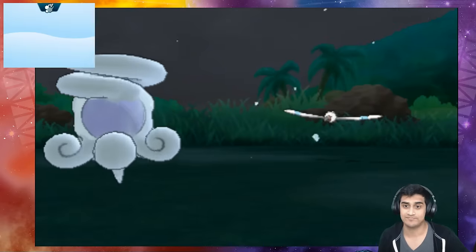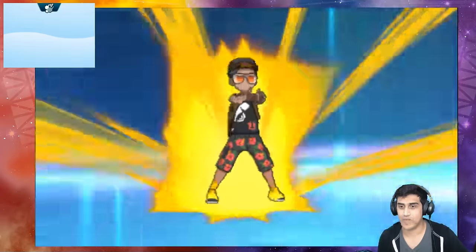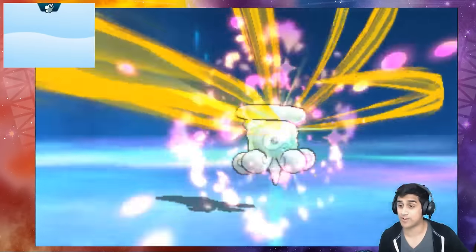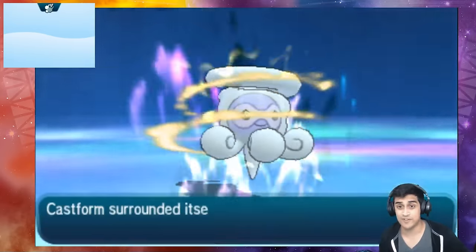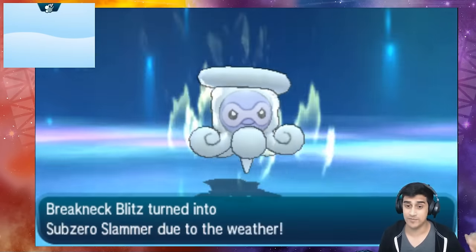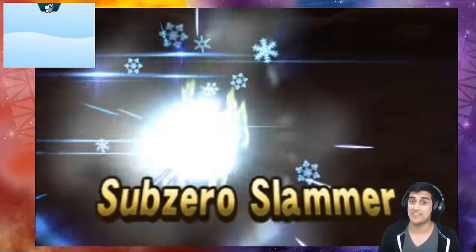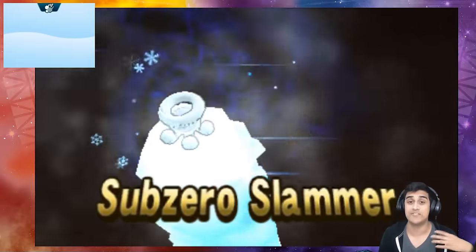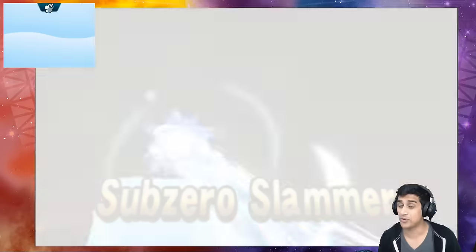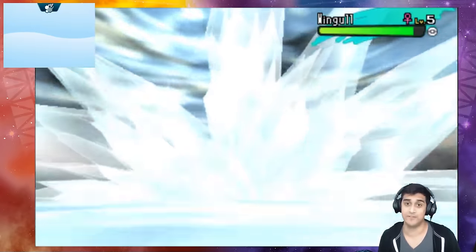We're gonna see exactly what happens. That's not a Breakneck Blitz move — check it out, look what it's doing! Castform uses this full four Z move but Breakneck Blitz turned into Sub-Zero Slammer. So it's turned into an ice move because of the weather. This is a really cool thing to do. There we go — ice type Z move based off Weather Ball.